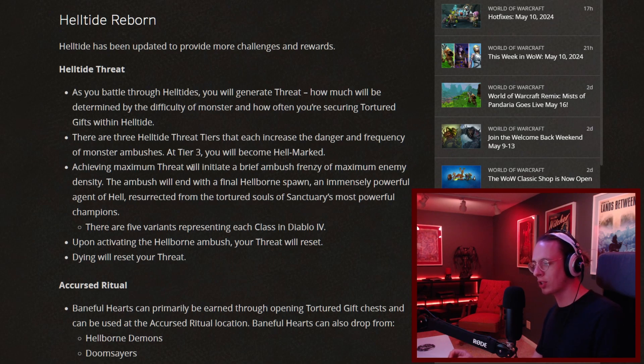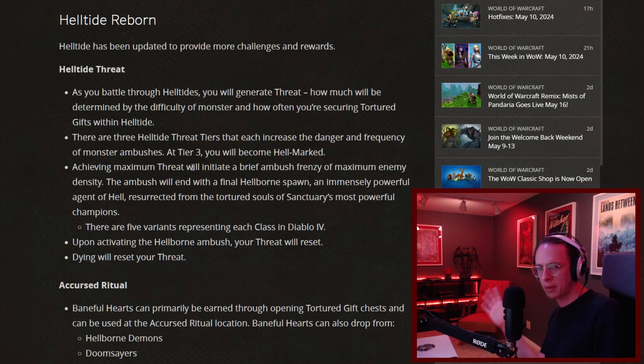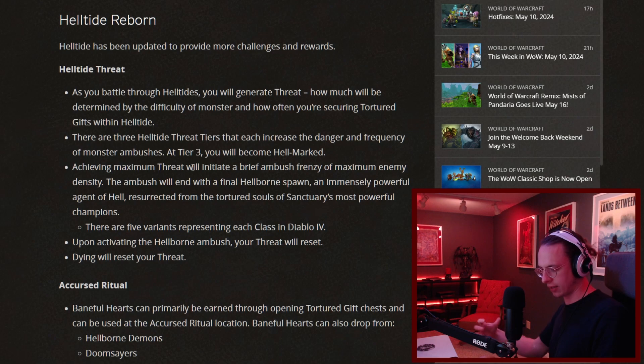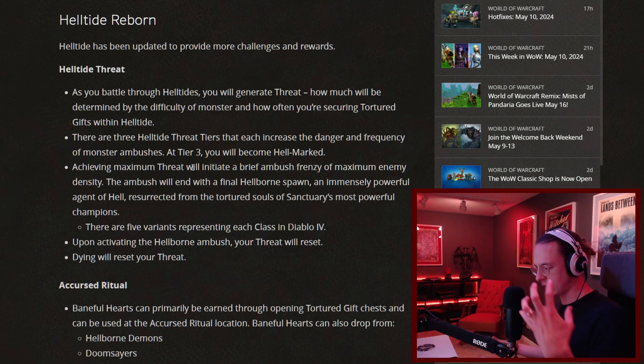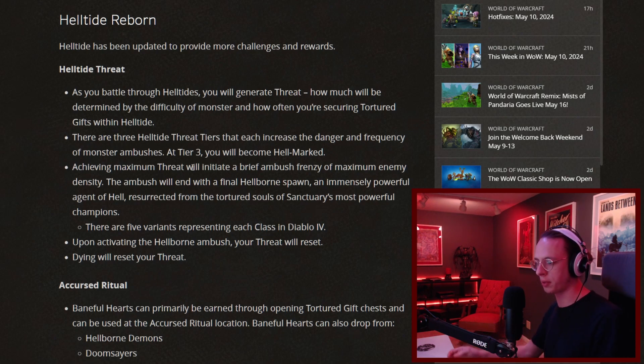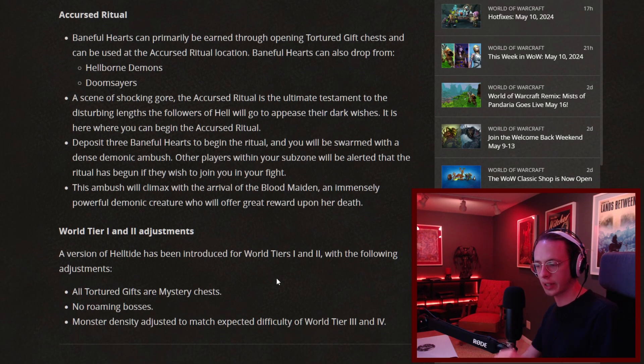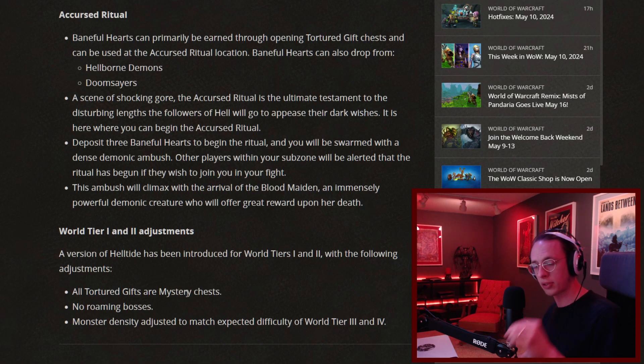The next big change is with Helltide. Helltide hasn't been completely overhauled, but it feels pretty different to play now. There's a new threat meter, kind of like a wanted system, that'll give you an incentive to keep pushing in Helltides — more difficult and more rewarding enemies will appear as you play through them. There's also a change that makes Helltides available in World Tier 1 and World Tier 2. In the PTR, this was also the quickest way to level. There are no tortured gifts at those first two tiers — there are mystery chests instead — but this is going to be a super efficient way to level. If you're trying to min-max, Helltides seem to be the way to go as you level characters from 1 to 100 to get them ready for endgame.